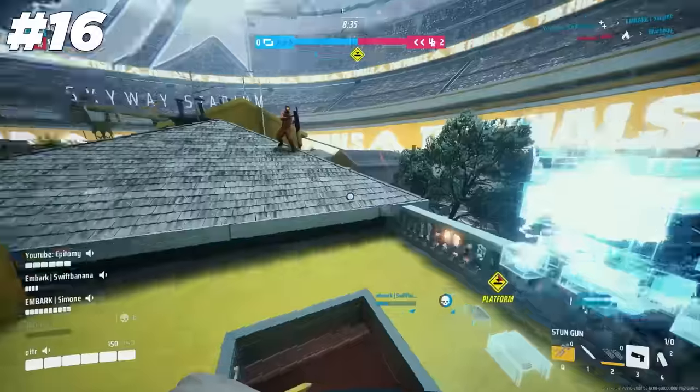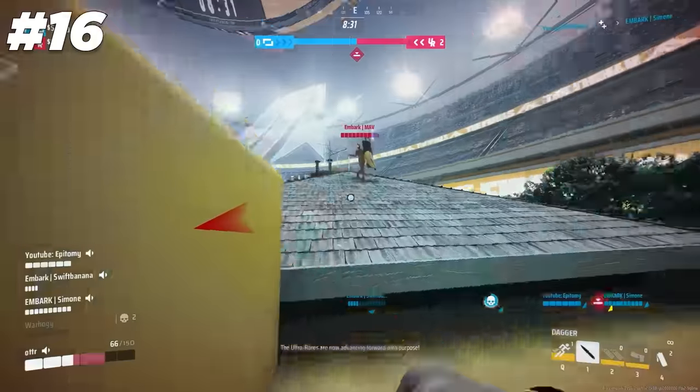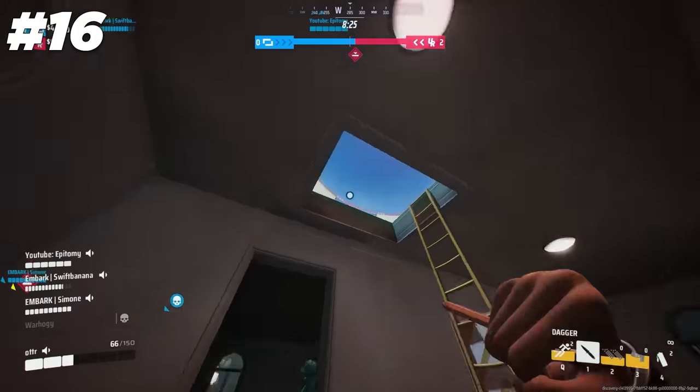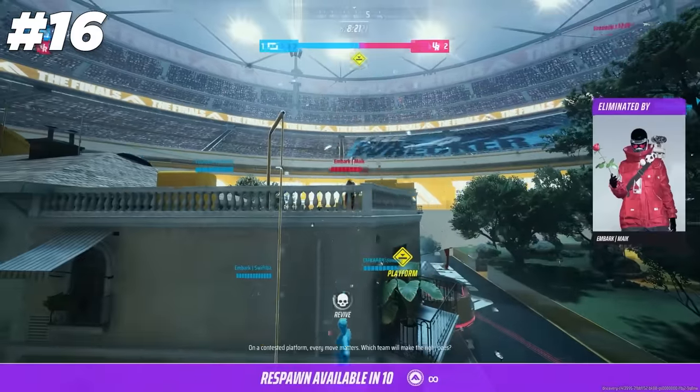On Power Shift, there seems to be a finite number of spawn points where every team spawns from around the same area, making it very easy to camp a spawn. Just keep an eye on where enemies are coming from and odds are they'll keep spawning from that same direction. For example, in Skyway Stadium, all teams seem to spawn around the office high grounds.